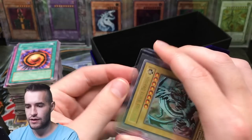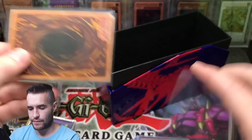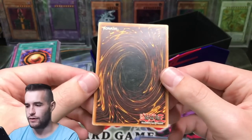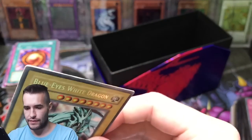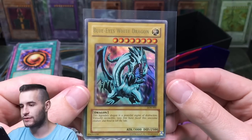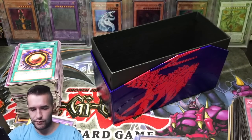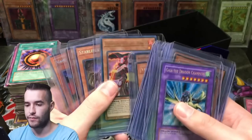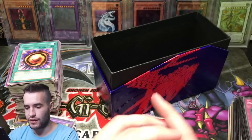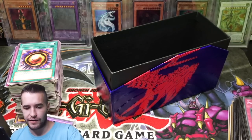What condition is this thing in? I thought it was near mint — no, definitely not. I can tell already. Yeah, that's damage — it must have not been near mint, there's no way. Maybe it's like moderate play. Either way, LOB Blue-Eyes White Dragon — that's pretty cool. Pretty cool is an understatement — that's really cool. That is the bread and butter of Yu-Gi-Oh. Even if you're a current player you like Blue-Eyes, pretty much for the most part unless you're just a hater.